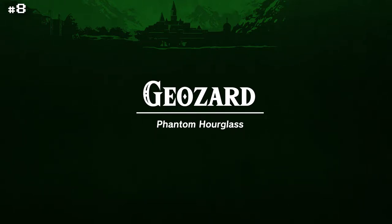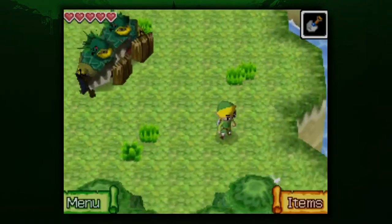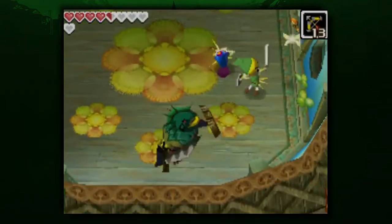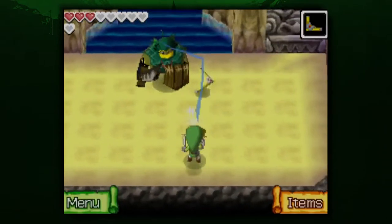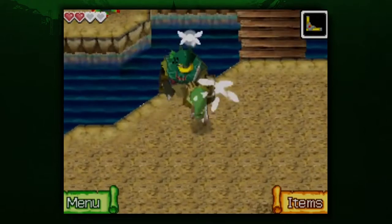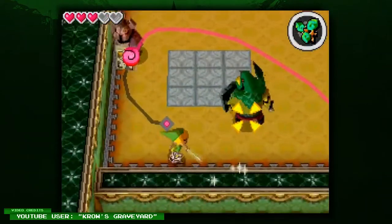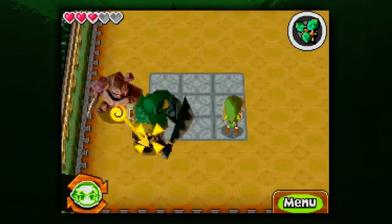Geozard! Watch out! These enemies are found in Phantom Hourglass. They leap, they breathe fire, they swing their sword for major damage! It's very frustrating to have to stun them with the boomerang, because they move so quickly and the touch screen controls work against you. Luckily, when these big guys return in Spirit Tracks, they let Zelda hold them back to make defeating them that much easier.